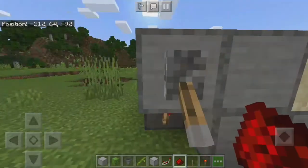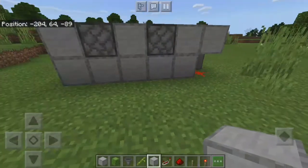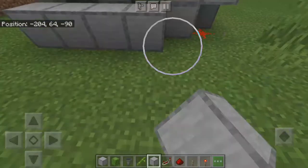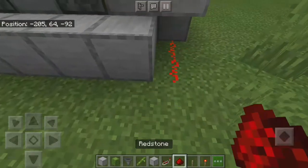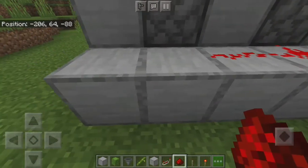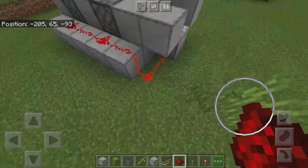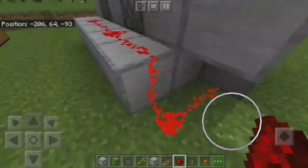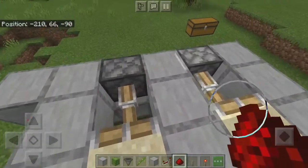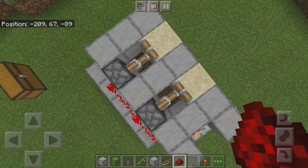Turn the loop off for now. Then place five solid blocks right here, and place six — or five, depending on how much you have — redstone from here. After placing this redstone, you can see it makes the sticky piston stick with the sand.